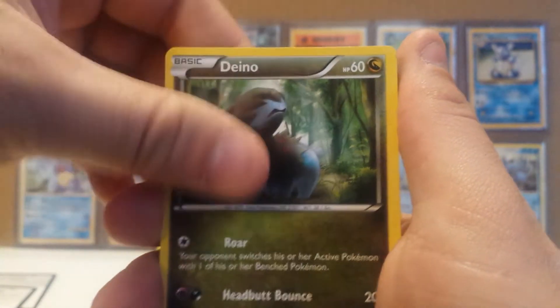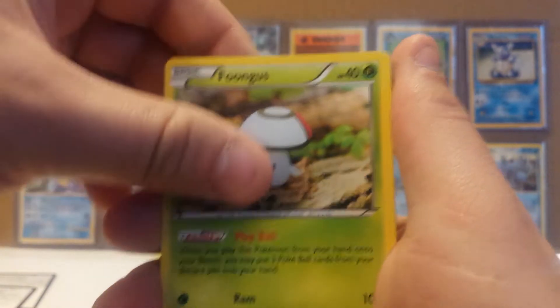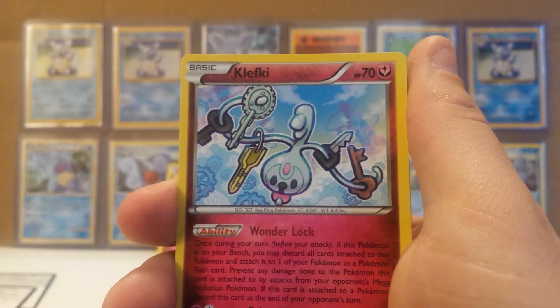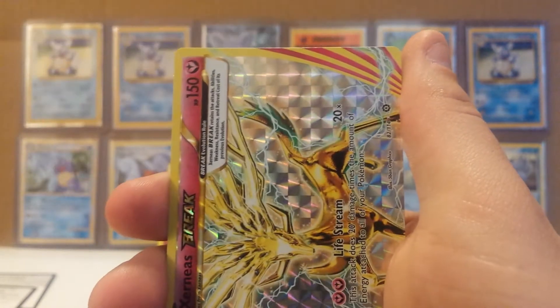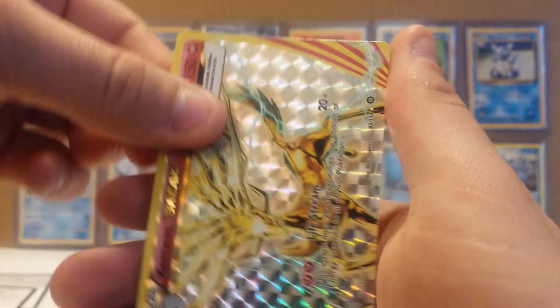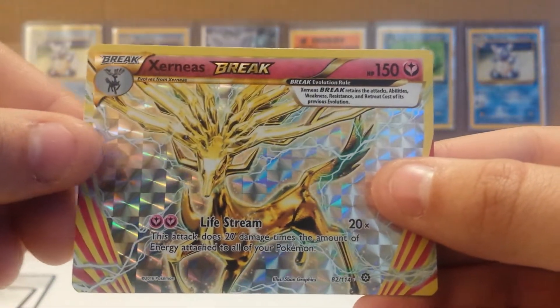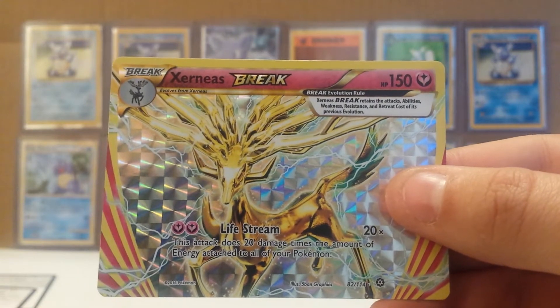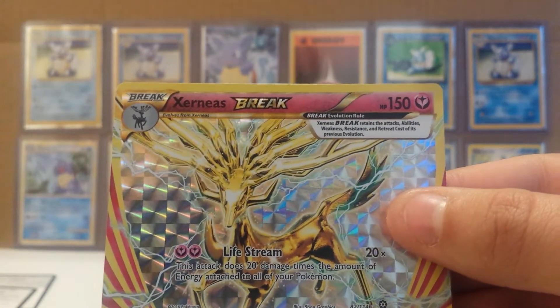This pack starts with Deino, Shellos, Mankey, Foongus, Bergmite, Klefki with the Wonderlock ability — pretty good card — Captivating Poké Puff, Flaaffy. Ooh, Xerneas Break! That is a nice pull right there. I don't know what the value is now, but when the set first came out this was a pretty valuable card. And actually, I don't have this one, so good pull there.